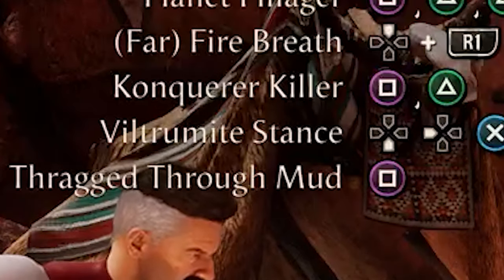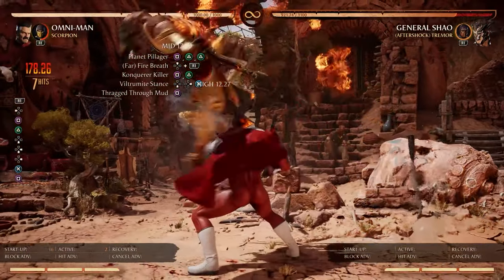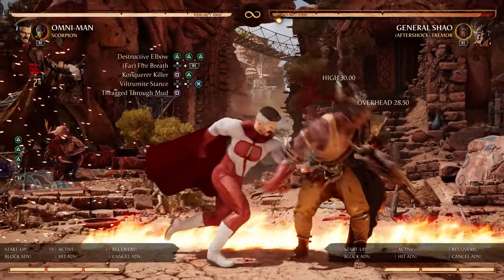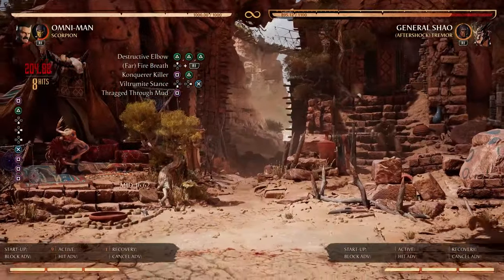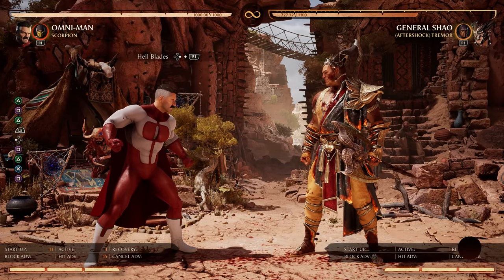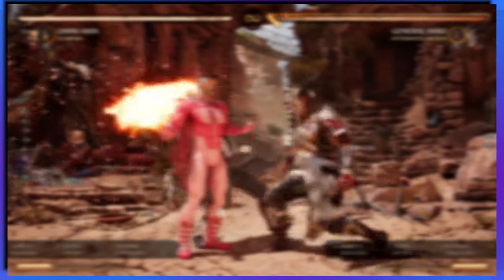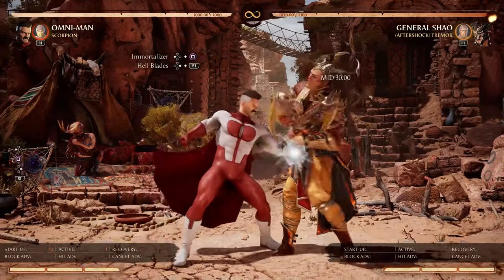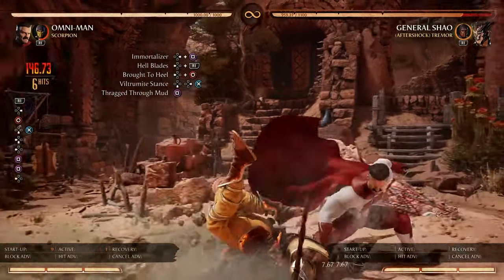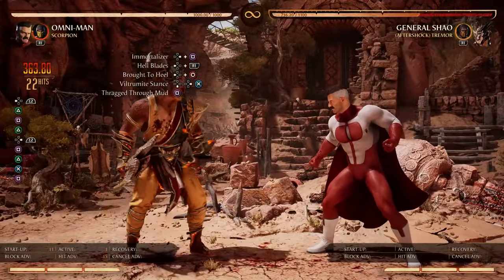After the Viltrumite stance's drag-through-mud, you know what to do. Note that you really have to hit the tip of your opponent for the 1-2 move, and same with the triple 2. The triple 2 is easier to land than 1-2-2 and also does more damage. What makes Scorpion really shine is the forward R1 Hellblades. Instead of back 1-1, you can do back 1 into the cameo, then brought to heel, and then Viltrumite stance into the normal finisher — still 36%, which is pretty good.